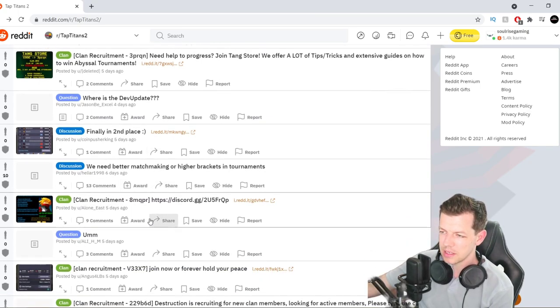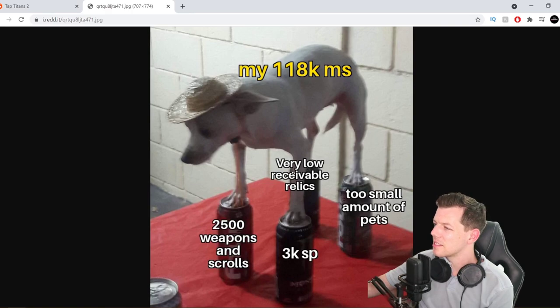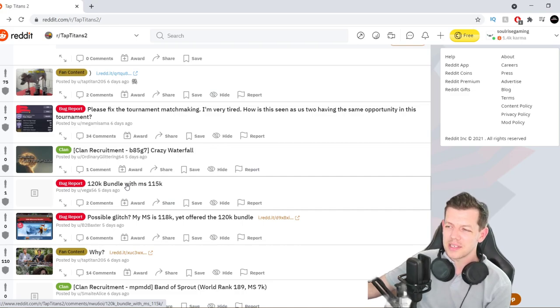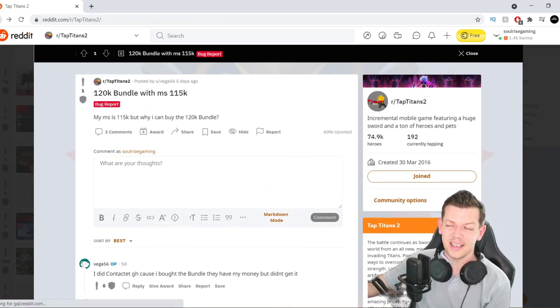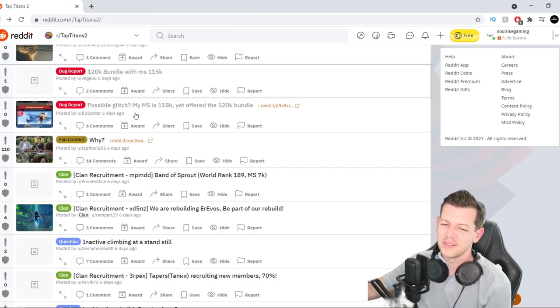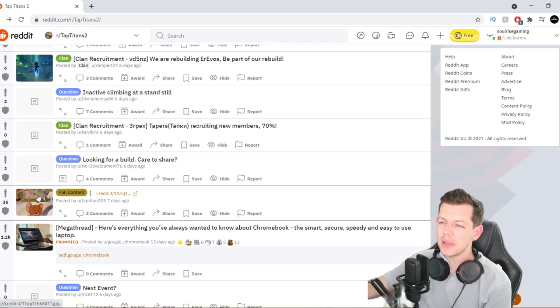Finally second place — we need better matchmaking and higher ranks. Let's see if there's any fan content. My 118 MS — very very low. Receivable relics, 2,000 weapons and scrolls, 3K SP, too small amount of pets. I can't get a little dog balancing on cans — monster cans as well. Poor little doggy. Bug report: 120K bundle when MS is 111. My MS is 116 but I can buy the 120K bundle — it has to be a bug. Buy it! Saves you the hassle. Congratulations on reaching 120K, well done. I like the memes — I might just do some more memes.